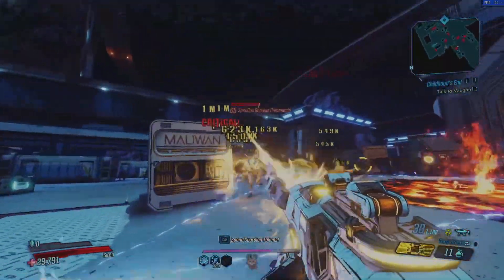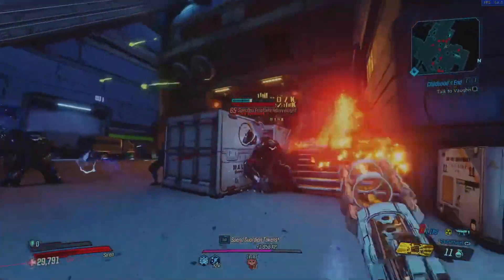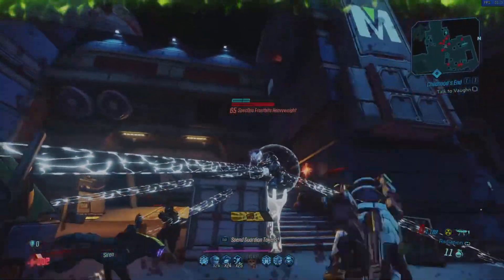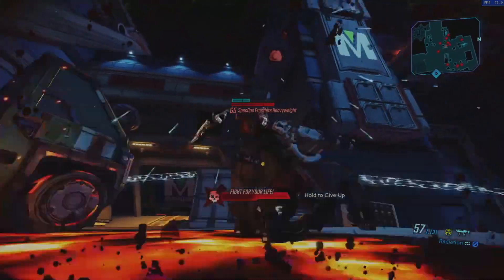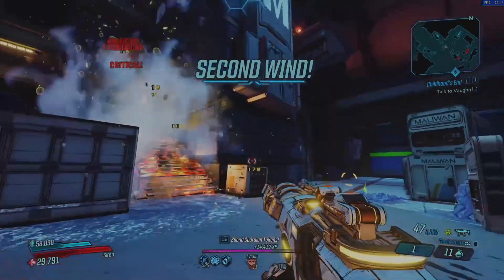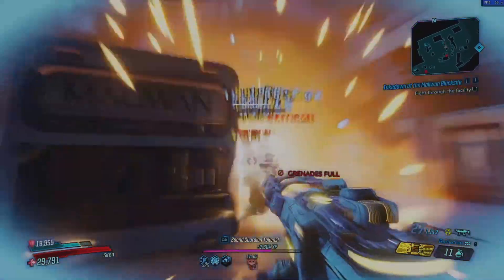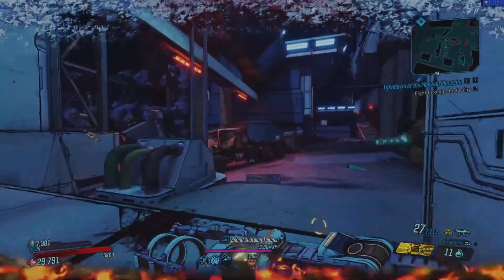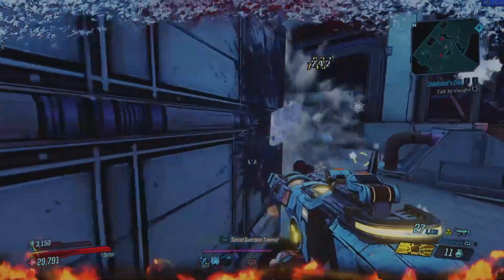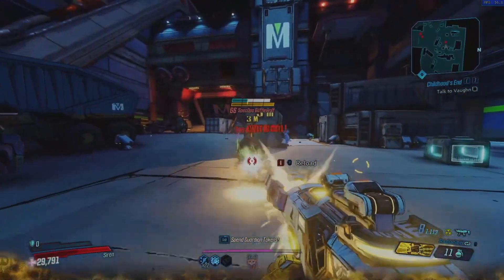Unfortunately this is not necessarily a quick or an easy farm. Arms Race can be somewhat challenging and kind of annoying, but you don't have to kill the boss to collect your Plasma Coil — although if you do kill him it does give you an extra chance of getting one to drop. If you do manage to get one to drop you'll have to extract it from one of these icons on the map before you can use it. If you extract it after the boss fight or in the middle of the match it will show up in your bank back in Sanctuary, but if you die with it still in your inventory it is gone forever.